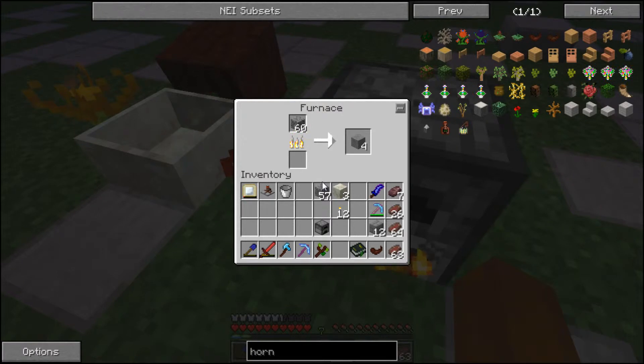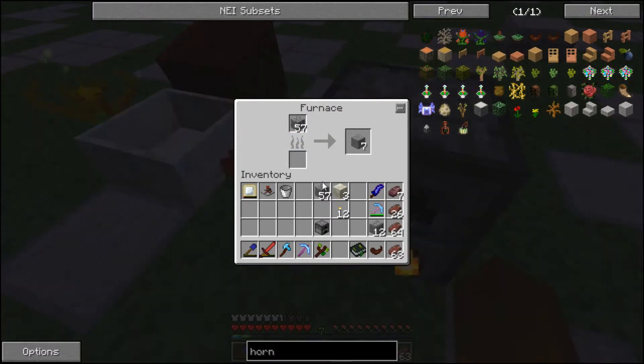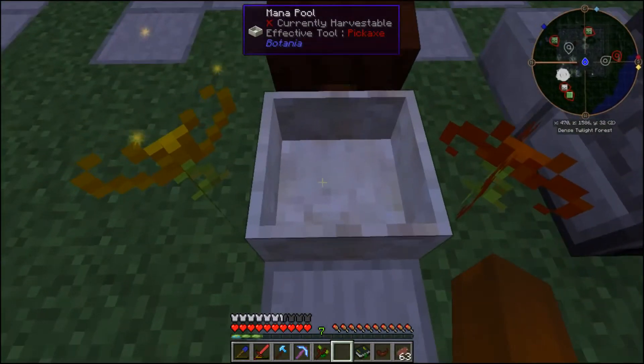Let's go ahead and see how that coal does when it's fed through the flowers. I've got the video on fast forward, and as you can see, I get seven. I've done this experiment a few times — sometimes I get seven, sometimes I get six. So as you can see, it's not worth using the coal through this setup.